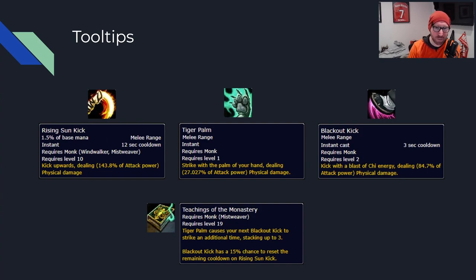That 3-second cooldown is not really noticeable — it essentially just means you can't spam Blackout Kick back to back. And then finally we have the main passive here: Teachings of the Monastery, which states Tiger Palm causes your next Blackout Kick to strike an additional time, stacking up to 3. It also gives Blackout Kick a 15% chance to reduce the remaining cooldown of Rising Sun Kick. This is where that reset chance comes into play.